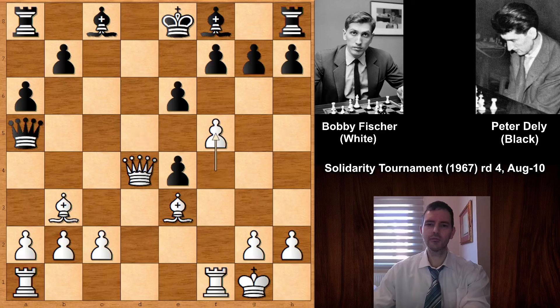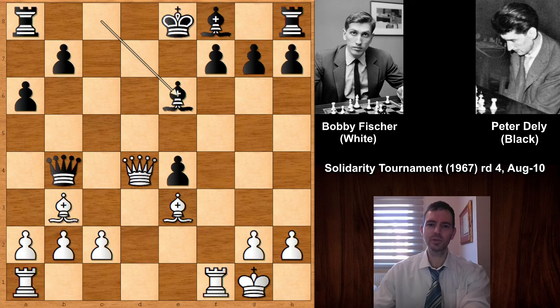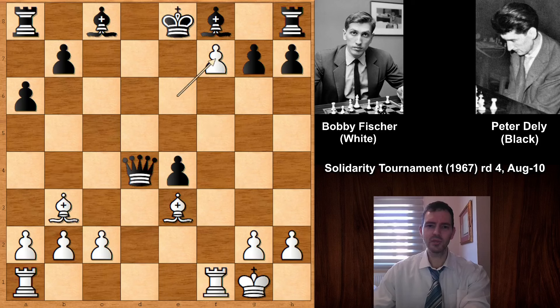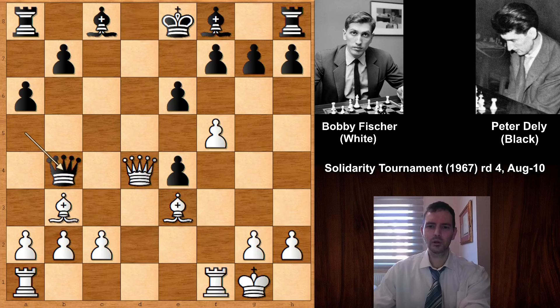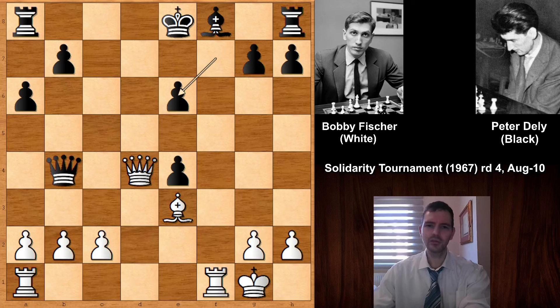So we have F5 by Bobby Fischer, Queen to B4, and then F takes on E6 — an in-between move — and Bishop takes on E6, which is a must for black. Because if capturing the queen, then the in-between move E takes on F7 is check, and after moving the king we can capture the queen and white is winning. That passed pawn is also a problem for black. So F takes E6, Bishop takes E6, Bobby Fischer captured the bishop, and it is white to move.